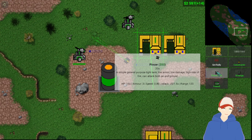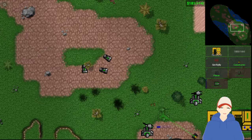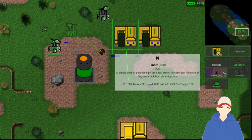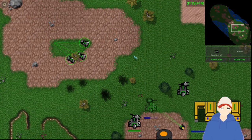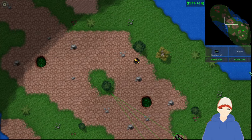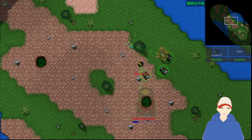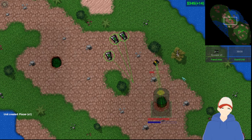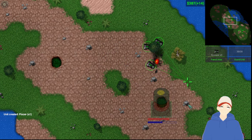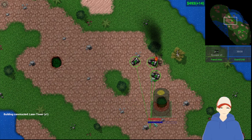I haven't had quite the chance yet to test this version with a player, but I did test the previous iteration. Believe it or not, the light tank — the Pincer — used to move as fast as one of these scout cars, so there was little point to having it save for the fact that the scout car was cheaper.